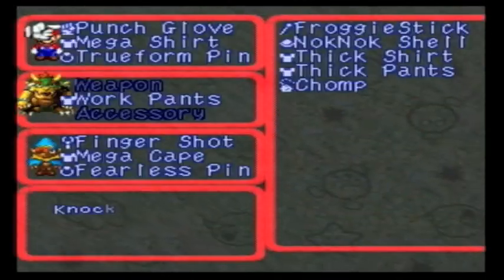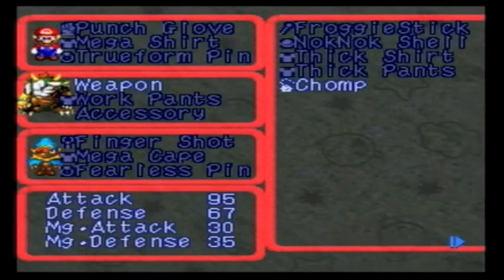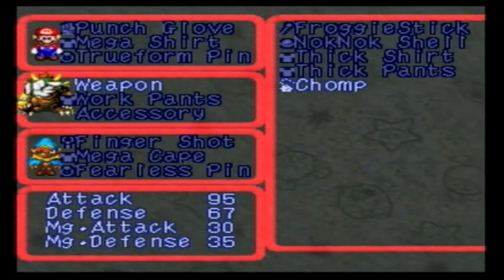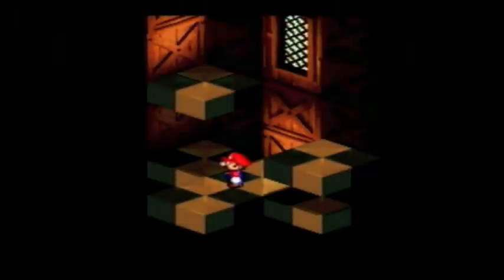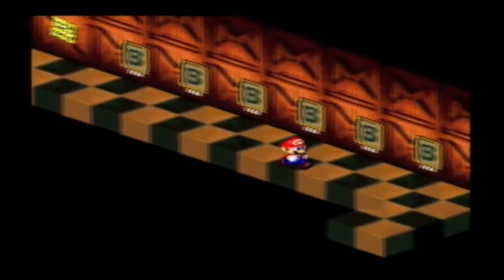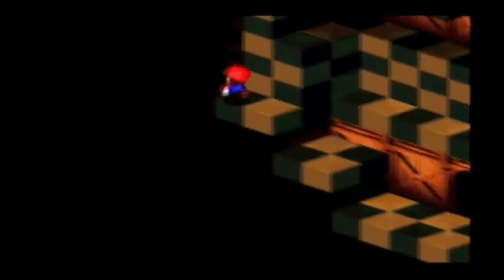Oh yeah, this menu screen — maybe it's because the background is always moving. It's only an attack boost of 10, but I know it's better than the next weapon you can buy for Bowser. I guess it's because the background is constantly moving — that's probably why my capture card doesn't like the menu screen.